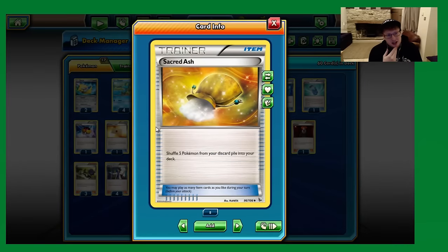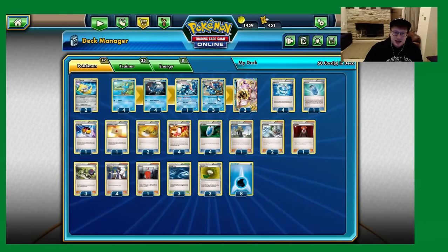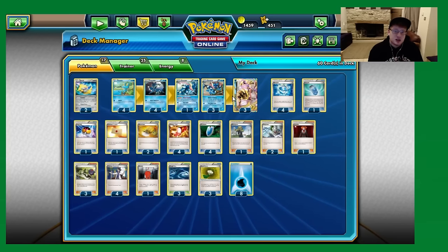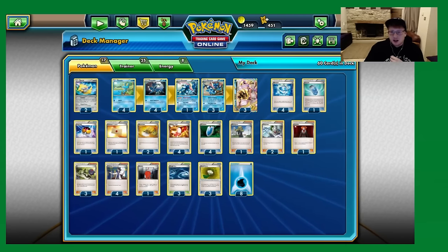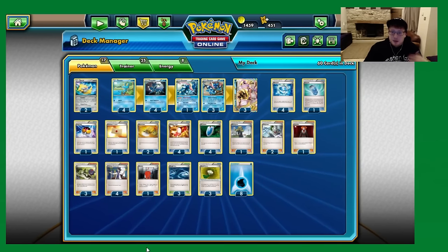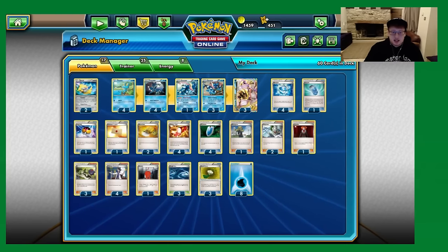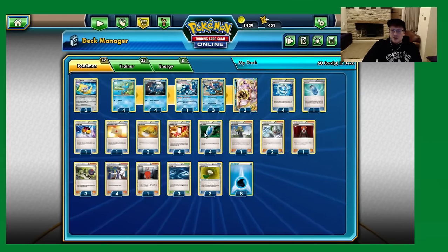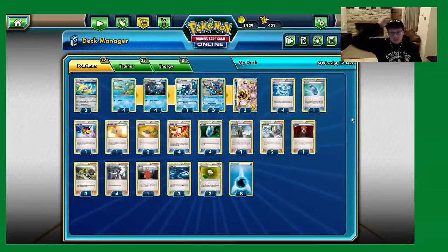We are playing two Sacred Ash. We play thick Pokemon lines but we sacrifice Froakie and Frogadier early on, especially against aggressive decks. As soon as one Greninja line hits the discard pile, we need to recycle those. Two Sacred Ash means we can go for aggressive Sycamores in the early game to hit those Frogadiers, and still recover Greninja Break pieces later. With two Fishermen as well, it should always be the Ash rather than Super Rod.